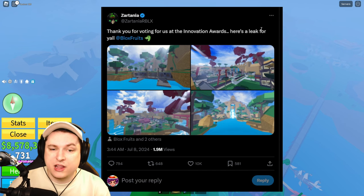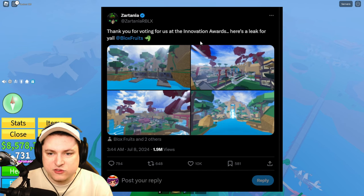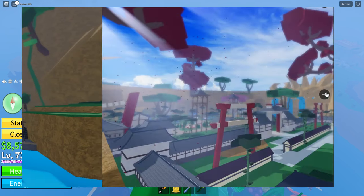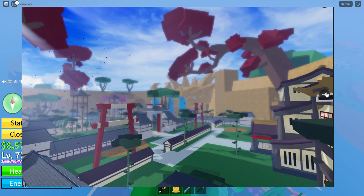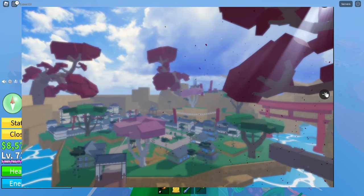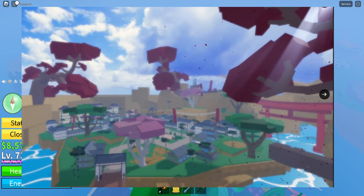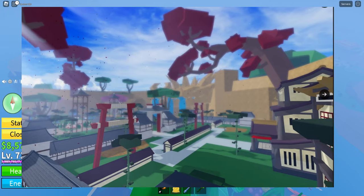Finally, we have some more dojo environment screenshots — only four images sadly, but the surroundings look absolutely awesome. There's a waterfall area that looks really really cool. That's all the confirmed leaks I could find for the new Blox Fruits update.